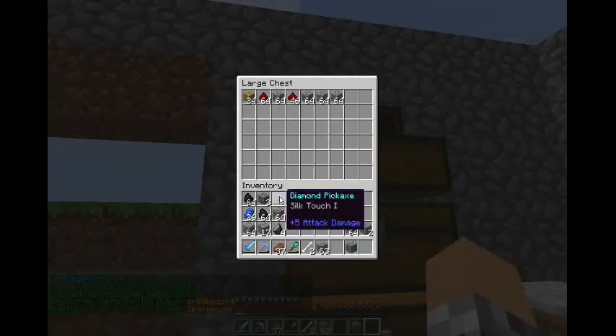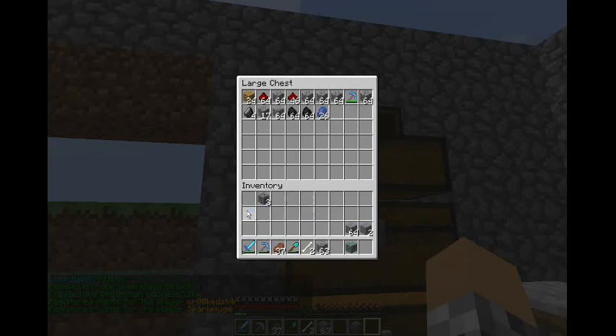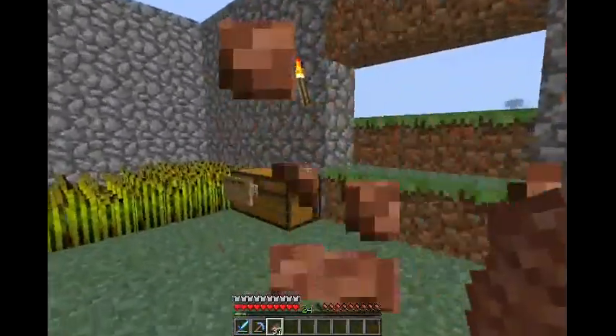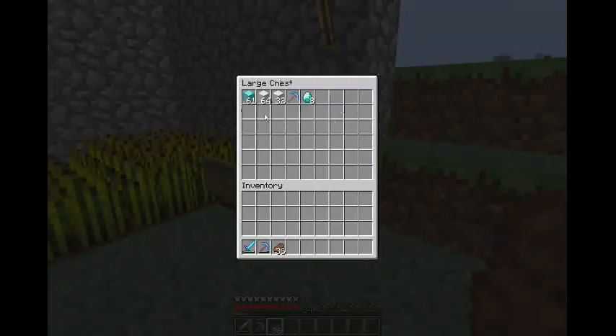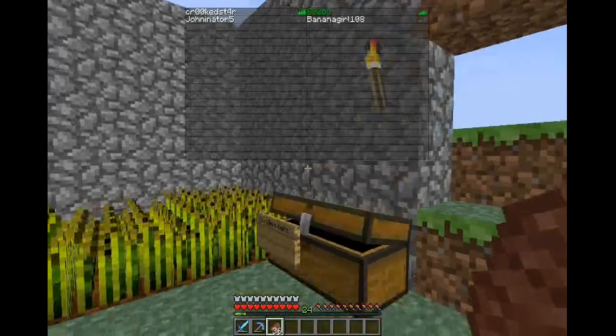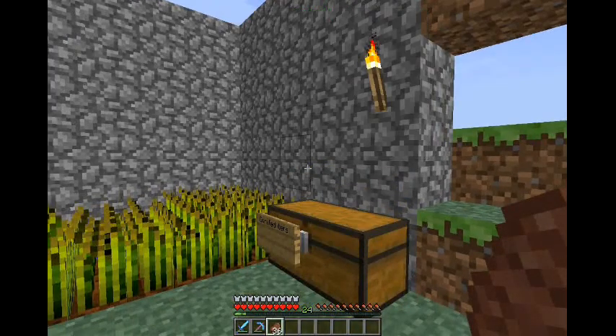I don't need you people getting into my chest. Stuff's stored away. Let's go to his base — you'll see why he was able to give me all of this without problem. The pickaxe was from 802BG though. Home friends.